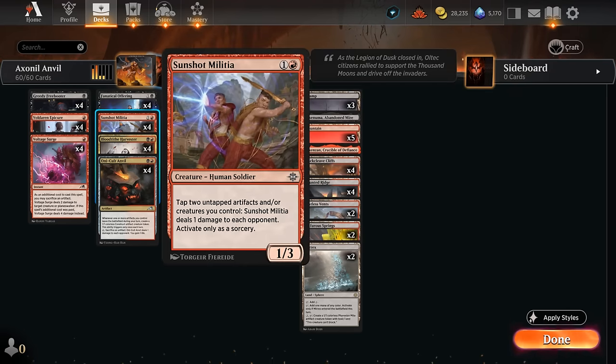The Sunshot Militia is perfect for this strategy. Two mana, 1/3, says we can tap two untapped artifacts and/or creatures to deal one damage to each opponent. We'll often have a bunch of random creatures and artifacts — whether it's blood tokens, map tokens, or treasure tokens — that we can tap with a Militia in play. For each two of those, if we also have our god in play, that means four damage, so it doesn't take many turns to close out the game.